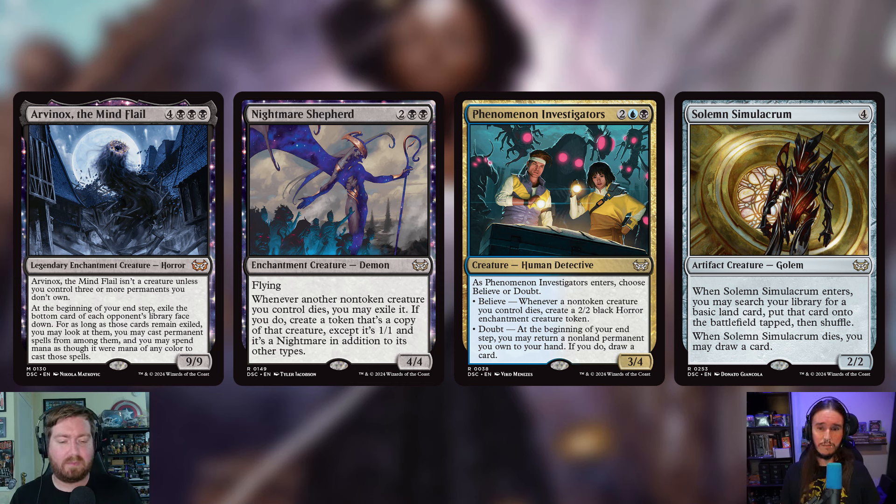Phenomenon Investigators is being cut — two blue and a black for a 3/4 Human Detective. As it enters, you choose believe or doubt. Believe creates a 2/2 black enchantment creature token whenever a non-token creature you control dies; doubt lets you return a non-land permanent you own to your hand at your end step and draw a card. It just seems kind of lackluster — bouncing something and creating tokens isn't exciting enough here.